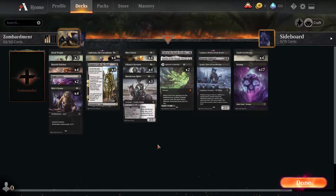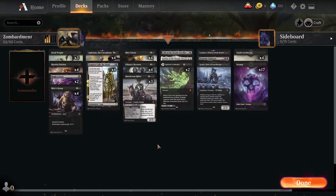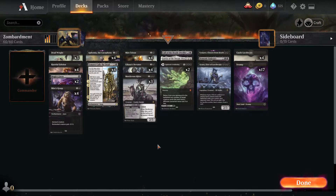Hello everyone, welcome back to another MTG Arena decklist video. Today we're taking a look at a best-of-one standard mono-black zombie deck I'm calling Zombardment. Turns out there's enough decent zombie shenanigans in standard right now to actually make a viable pile of cards. I've had more fun with this deck than any other since Zendikar released.